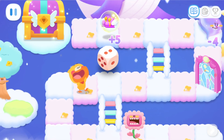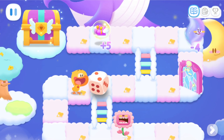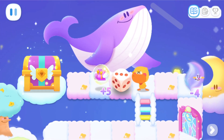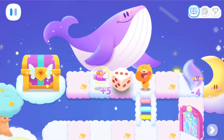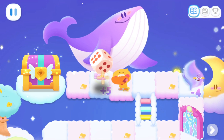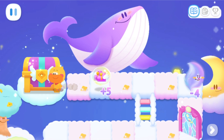Hey. Three. One, two, three. Tap the dice to see how many steps you can move. One. One. Three. One, two, three.